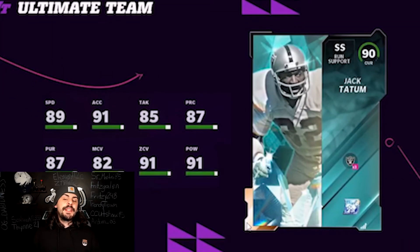Next on my list is Jack Tatum. The reason this card ranks high is because he is a Raider — the Raiders theme team just got a huge boost — and I think he'll also apply to the Titans theme team, so another big boost there. 89 speed, powered up will be a 90. You'll have your Raiders chemistry if you have a theme team. He's a really solid strong safety and a great user — his hit power is a 91. Really solid especially for theme team enthusiasts.